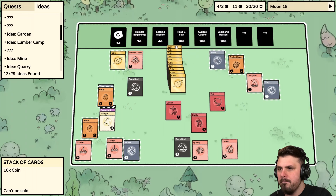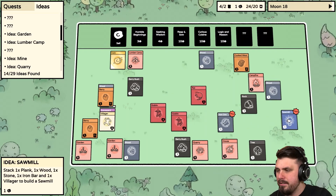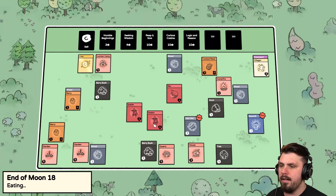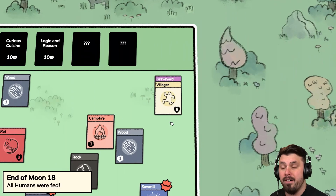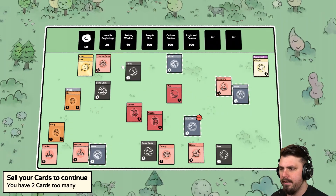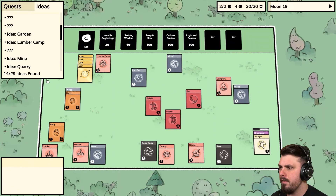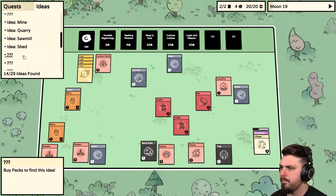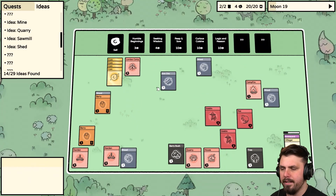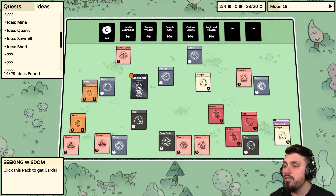We have ten coins and can buy Logic and Reason to get a weapon. We're basically dead — there's no way. Let's just keep running away. These guys won't be able to get us. I don't want to fight them because I know I'll lose. I could try fighting them a little bit. We'll sell the Sawmill, sell the Rock, sell the Berry Bush — just keep exploring. Can we turn Iron Ore into Iron Bars? Need a Foundry or something. Can you guys fight each other please? Let's go find some more ideas — villagers and ideas! Dude, that's so good.